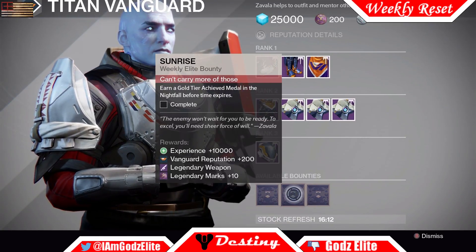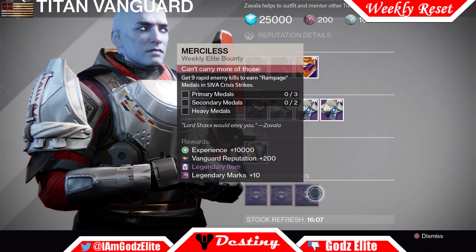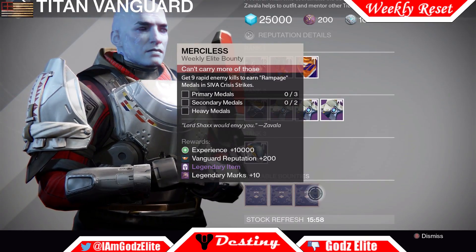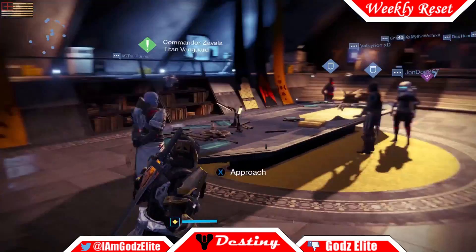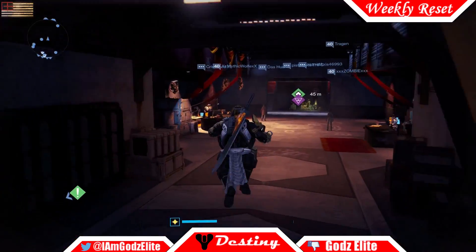If you don't have gold tier when you finish before the time is up, it'll give you about 20,000 points, so don't worry. Then lastly there's Merciless, meaning you have to get nine rapid enemy kills to earn Rampage medals in Siva Crisis strikes. So you've got to get primary, secondary, and one heavy kill.